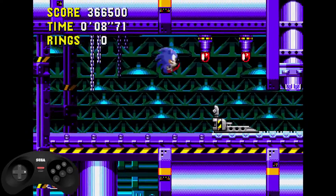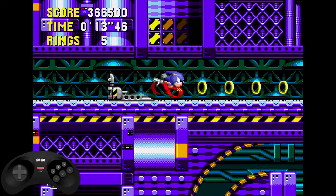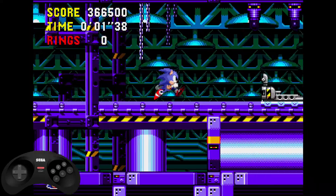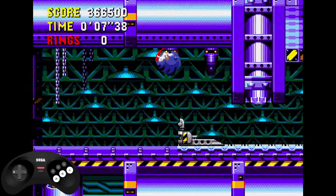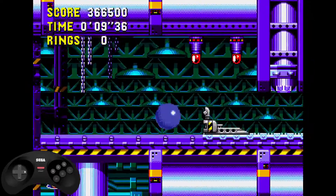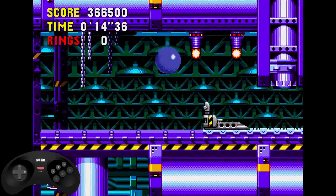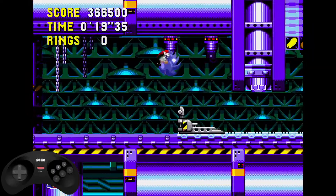Hello everybody, this is Andre69. This tutorial will cover the Wacky Workbench past level route. This is a recent new strat that was discovered by Zaxxon. Basically what you do is work yourself to go to the past as quickly as possible, and from there you do the necessary movement to work yourself around the walls of the level.